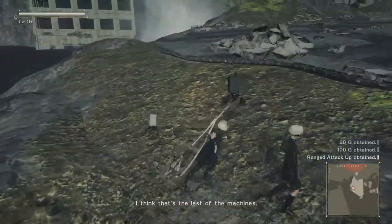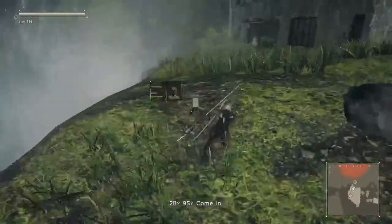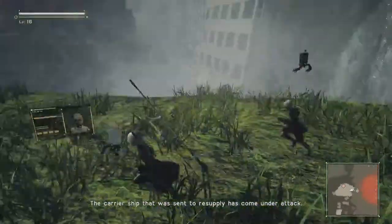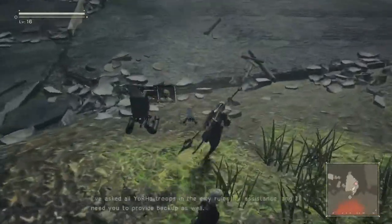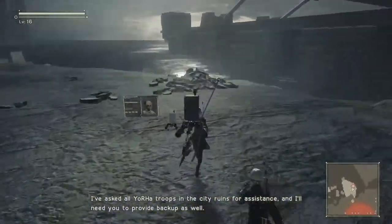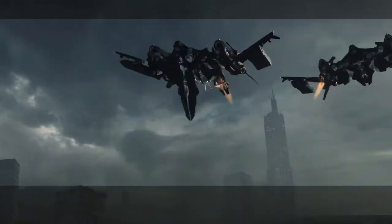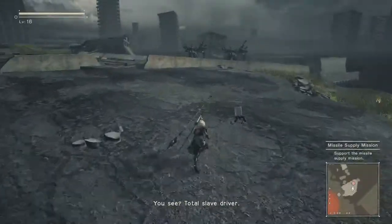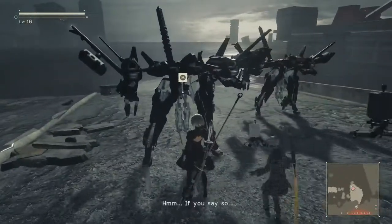I think that's the last of the machines. 2B, 9S, come in. Commander? Emergency orders incoming. The carrier ship that was set to resupply has come under attack — it's currently being engaged by a swarm of machines. I've asked all your troops in the city ruins for assistance, and I'll need you to provide backup as well. I'm sending flight units and coordinates now. Good luck. Out. Alright, another flight segment. Total slave driver. If she didn't order others around, what kind of leader would she be?